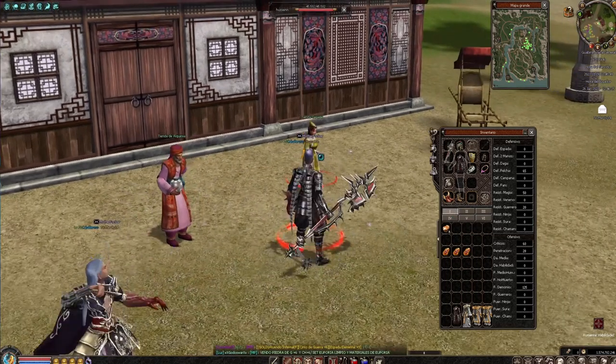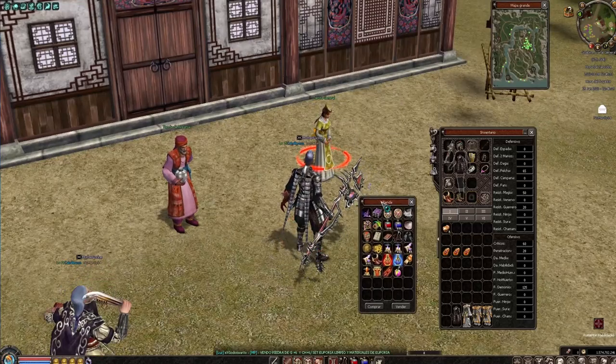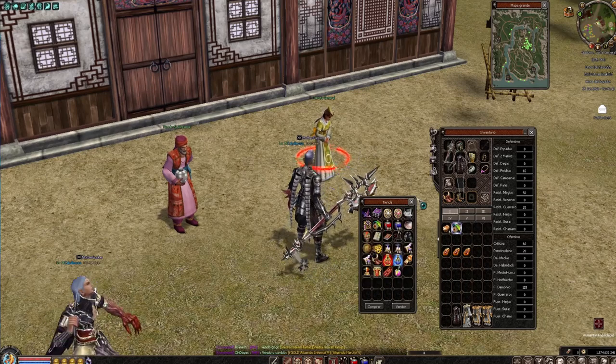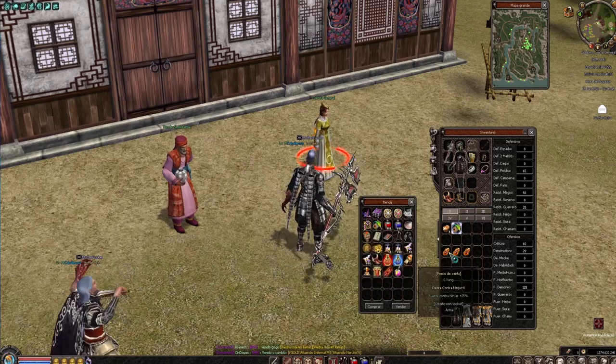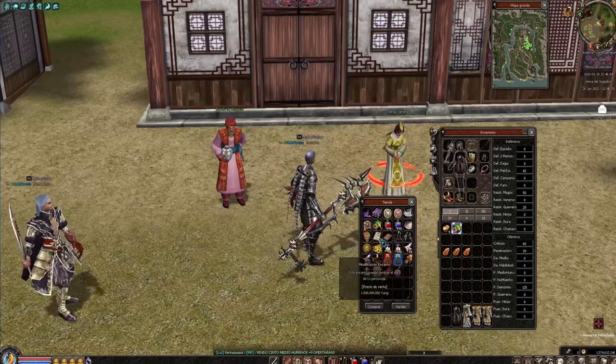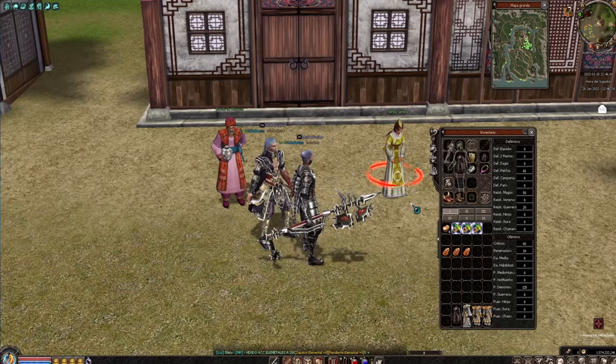Lo que hay que hacer es ir a la tienda general. Vamos a tienda general y vamos a comprar el Pergamino de Bendición. Compramos Pergamino de Bendición. Puede fallar un 50% por así decirlo. Vamos a comprar 1, 2, 3.